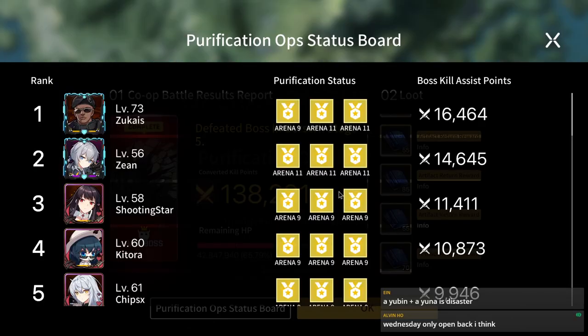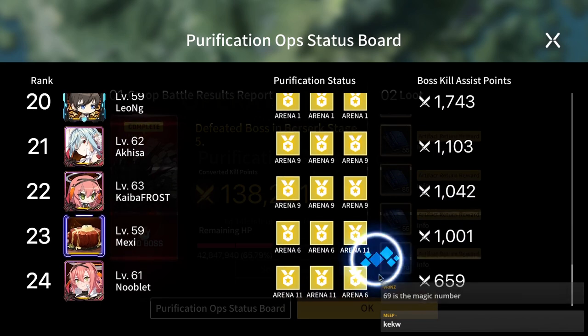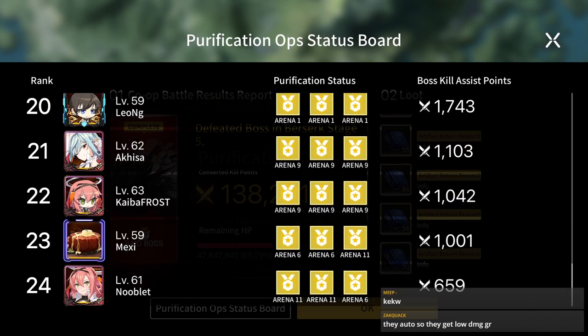So in my guild — free to play by the way, level 73 — I do more than Zed Pro X. Whoa, yo, what is this? How do you get 600, dude?